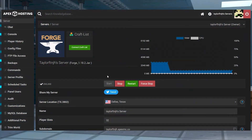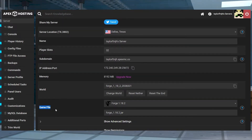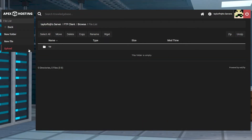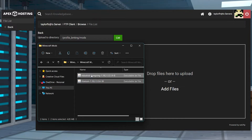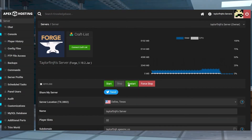Head to your Apex panel page and stop the server. Scroll down to the game file section and make sure the server is running a matching version of Minecraft Forge to the mod that you downloaded. Afterwards, head to FTP file access in the left-hand menu. Log in and find or create the mods folder and then enter it. Press the upload button in the top left, and on the next page drag and drop the mod files. Once it has 100% uploaded, click on your username at the top of the page, which will send you back to the main panel page where you can restart the server.